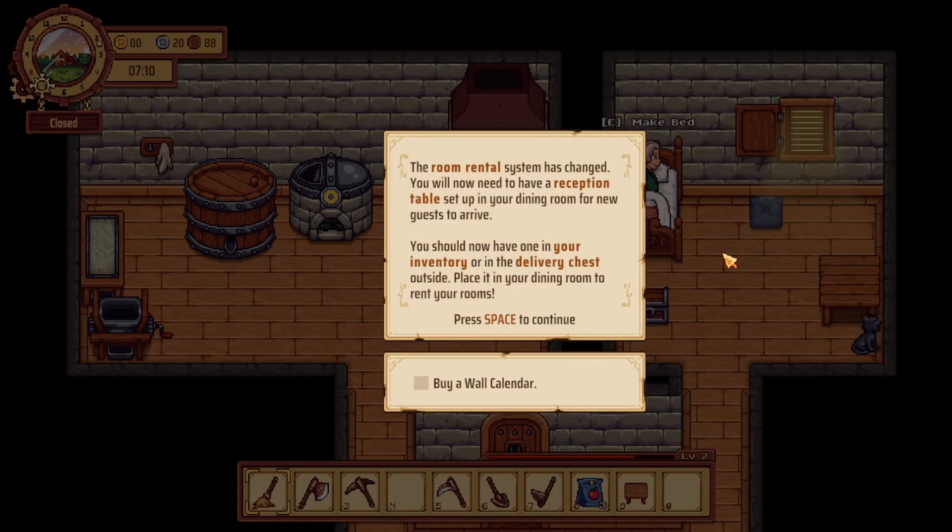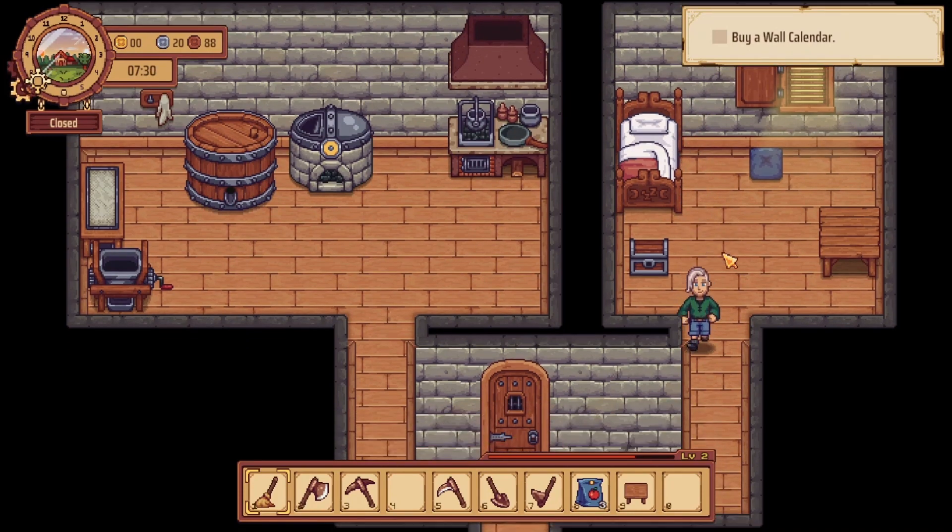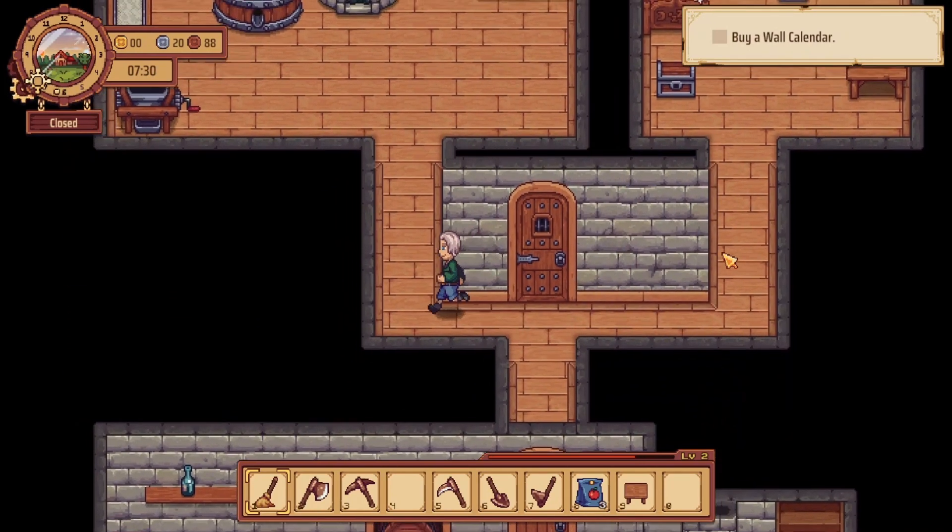The room rental system has changed. You now need to have a reception table set up in your dining room for new guests to arrive. Wow, you can rent out rooms! You should now have one in your inventory or in your delivery chest outside. Place it in your dining room to rent your rooms. I don't think I can even do that yet, but anyway let's move on.